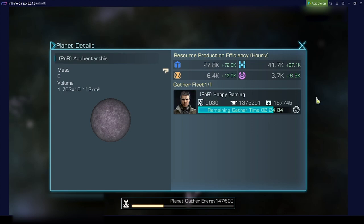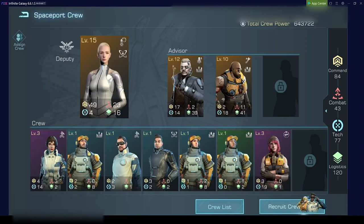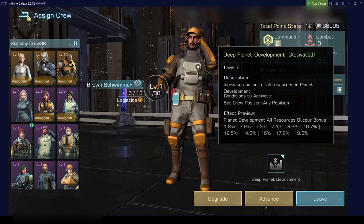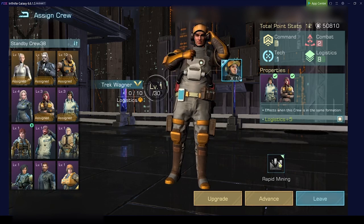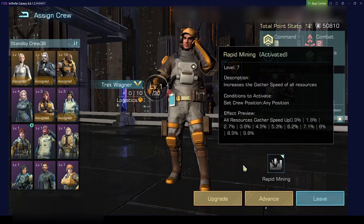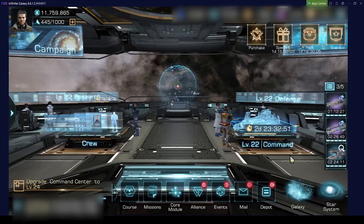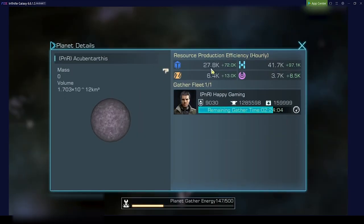Let's take a look back at our spaceport. I do have crew members that increase the planet development, as well as crew members that increase the gather speed. If I now remove the crew members for gather speed, the question is: does anything change here? Very likely it's still 27.72k, I assume.